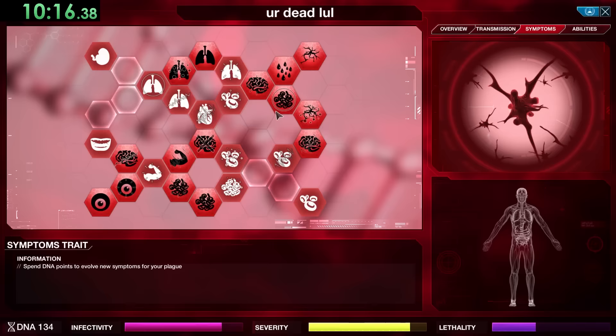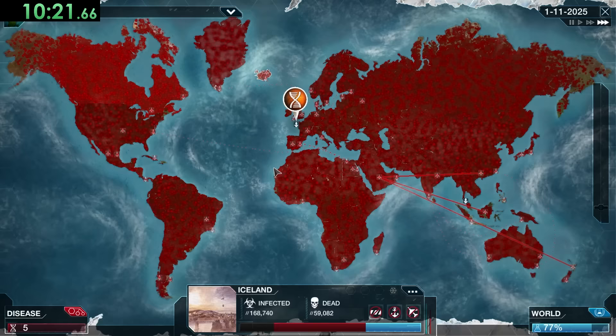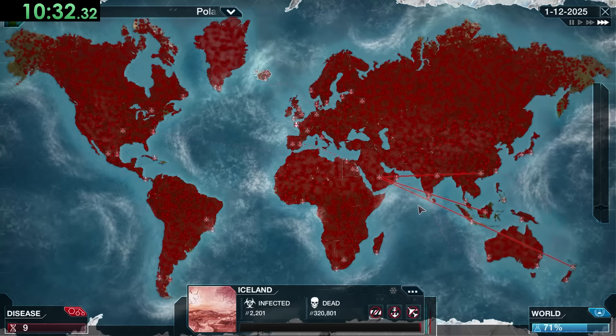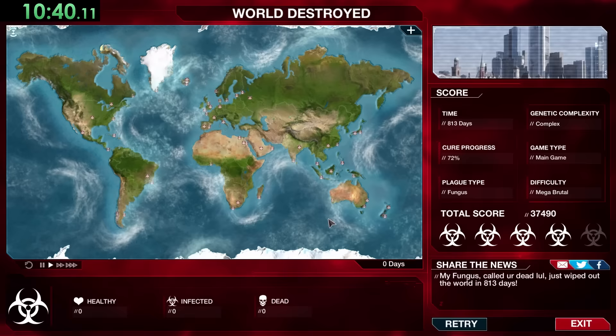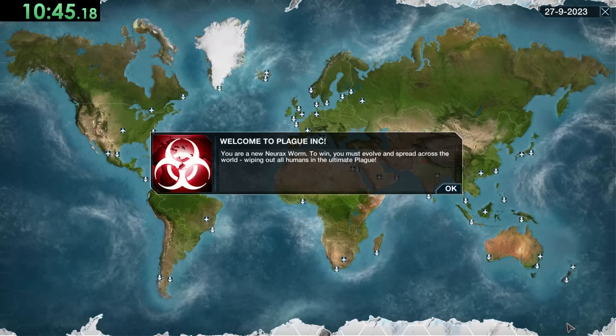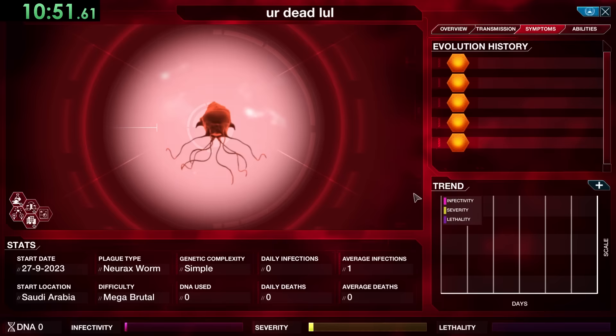Once the map goes completely red, the first thing we take is Total Organ Failure — that's the most lethal thing we can get. Right away the entire population is going down. Our disease is now set to destroy the rest of humanity, and it really just is a ticking time bomb. Once we finish out Fungus, it's on to the next plague: the Neurax Worm, which is a manipulative organism that burrows into the brain.